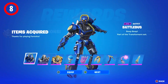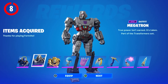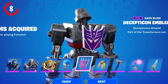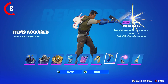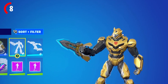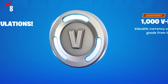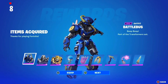The Transformers bundle has been decrypted, revealing new cosmetics including a Bumblebee skin and a Megatron skin, as well as a Battle Bus skin. All three skins arrive with their own back blings and pickaxes, and both Bumblebee and Megatron have their very own built-in emotes, which is definitely pretty cool.